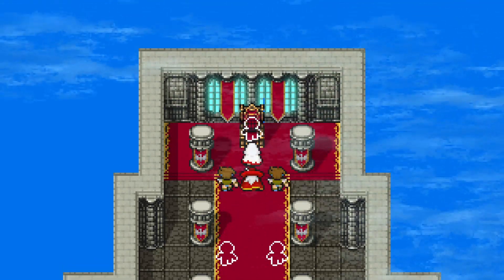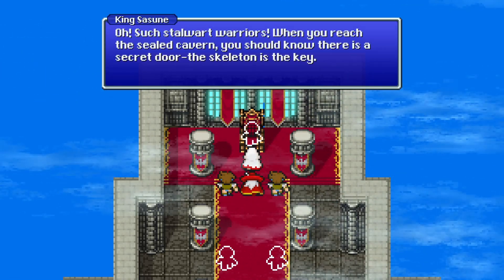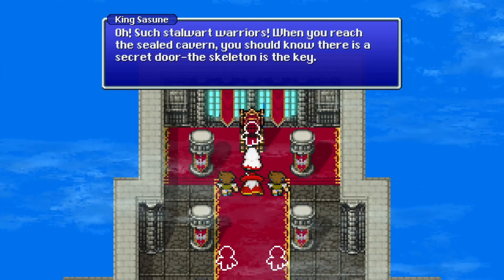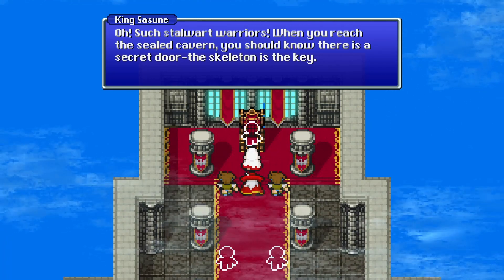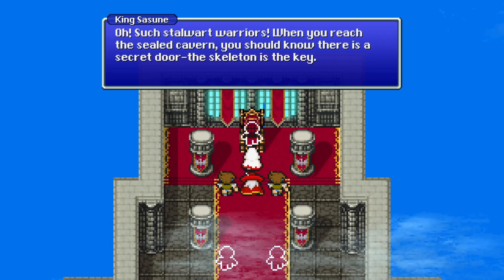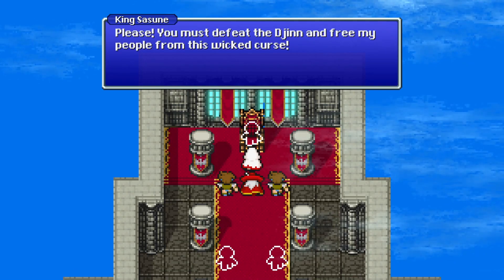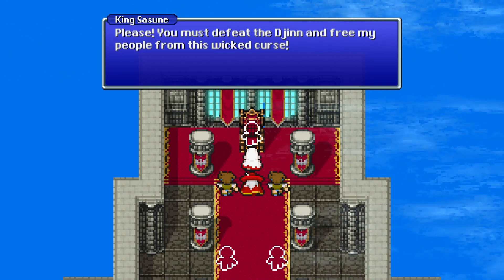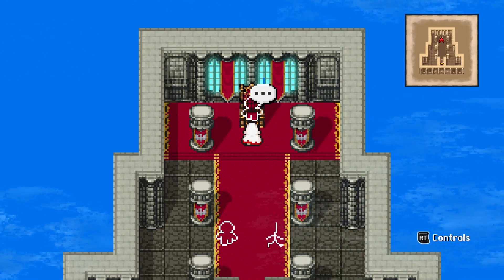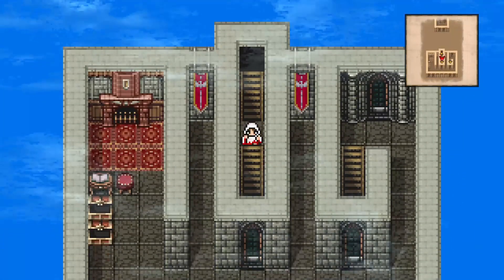We can check out the sealed cavern. The king says: 'When you reach the sealed cavern, you should know there is a secret door — the skeleton is the key. Please, you must defeat the Djinn and free my people from this wicked curse.' Let me just check here to make sure everything is above board. Looks fine.